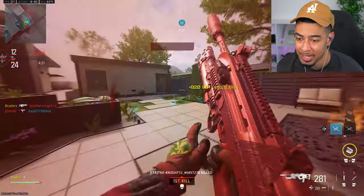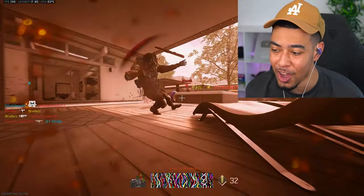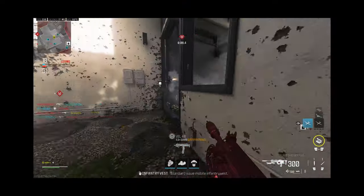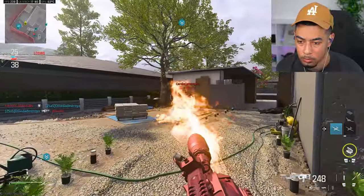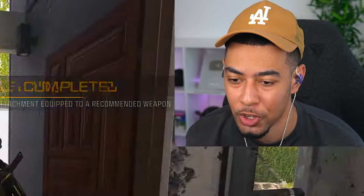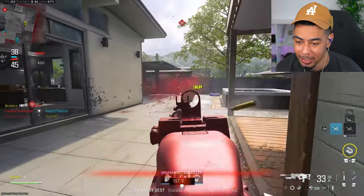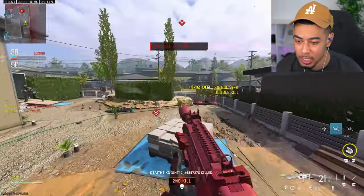A recommended weapon has to be using alternate ammo to count, so I have that on here, but I'm sure the flames don't count. This thing has no range at all. There we go — 20 kills with the underbarrel done, so now I can just use the weapon normally and get kills. I've already got the alternate ammo on it so this part should be easy.